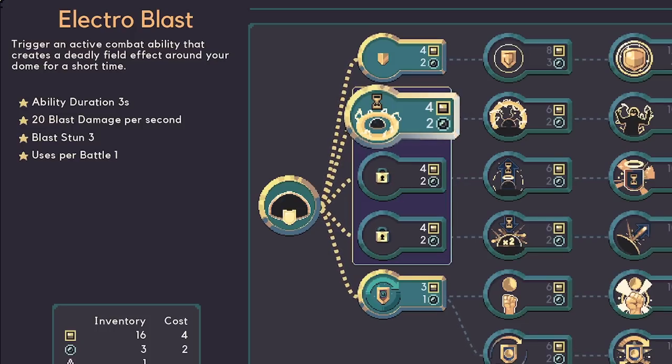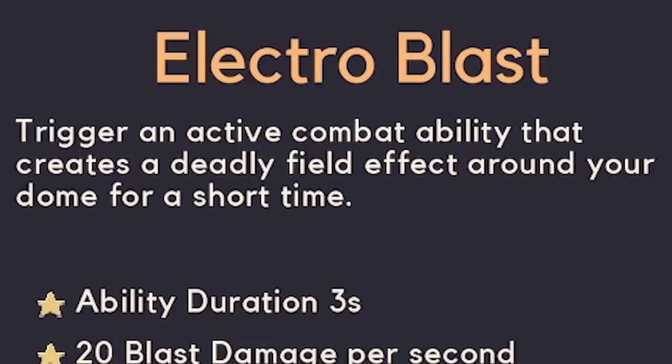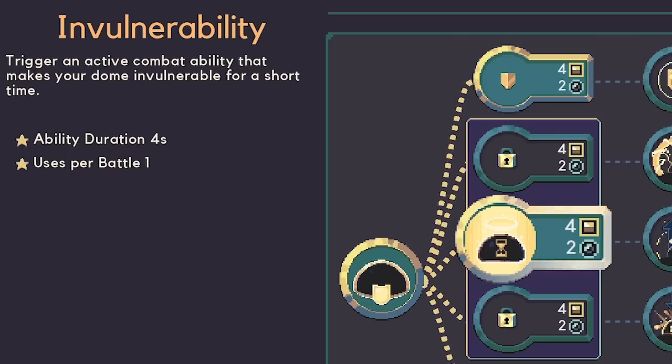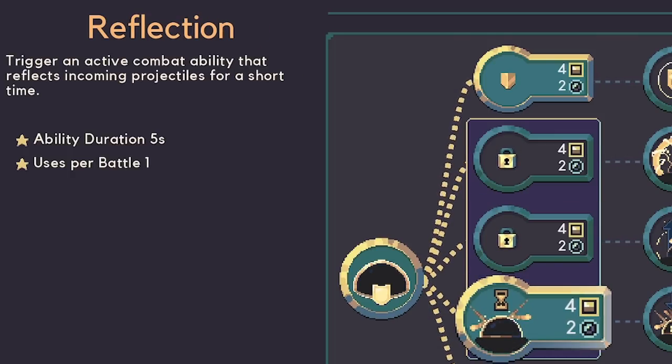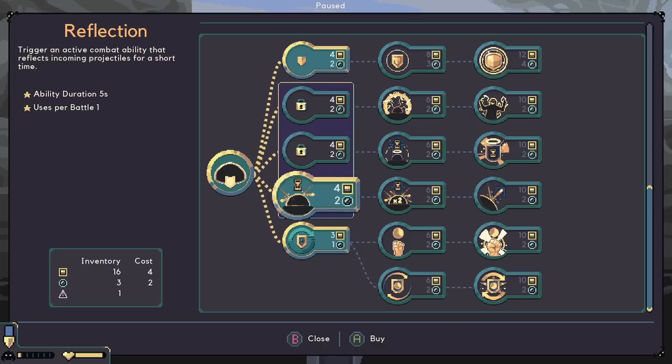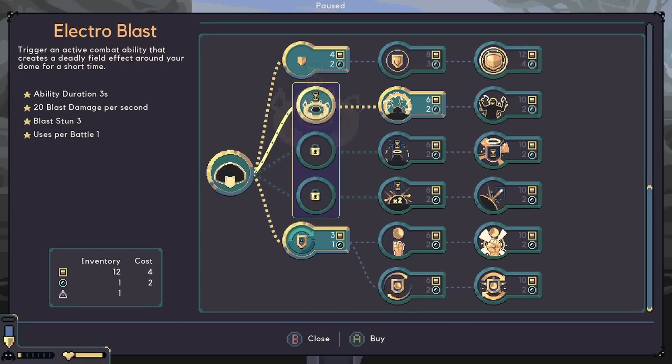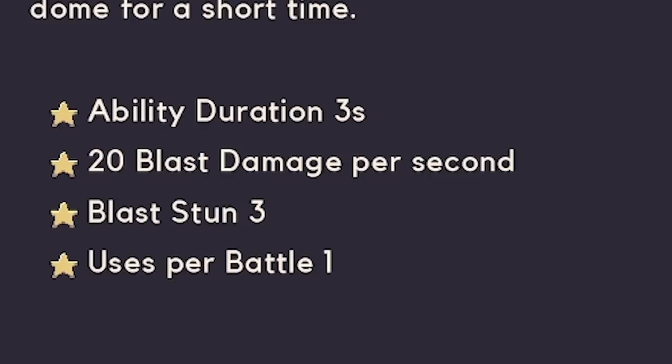So if we head down to the shield, I noticed there's a few cool upgrades. I am intrigued by the electro blast - trigger an active combat ability that creates a deadly field effect around your dome. I think that sounds like what I want to do. Because these are in a box, I can only pick one of these. So the other one would be invulnerability or reflection. Reflection would be cool - I think that's like collecting projectiles, so that's sort of a long range defense. And this is like a short range one. I feel like because I have the laser as the weapon rather than the sword, I should probably go with the electro blast. It's worth noting I can only use it once per battle.